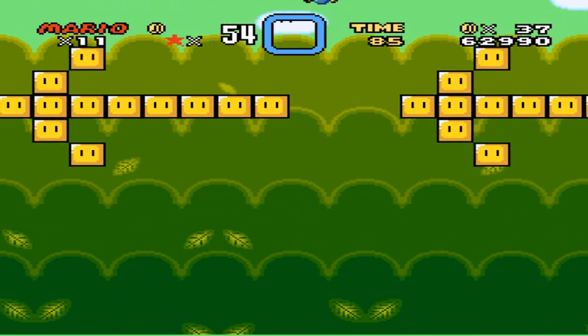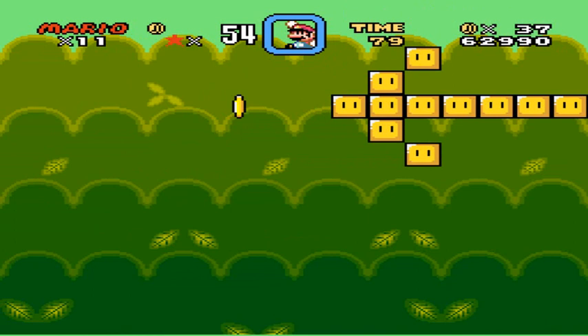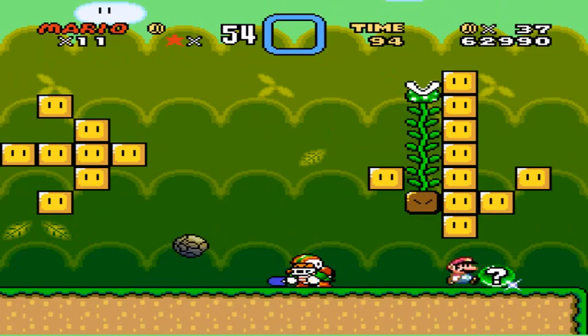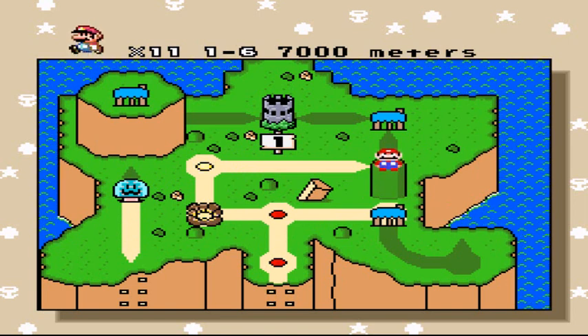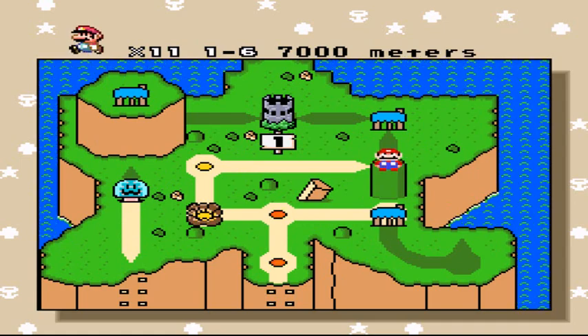Let me guess — dragon coin? That's all this will be, one measly dragon coin. No? Just one measly coin altogether. Anyway, here's 7,000 meters, which will be next time. This has been Ninja Boy, and I'll be back later. See you guys.